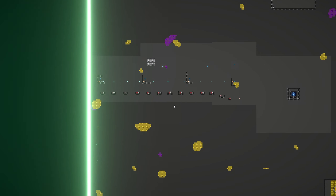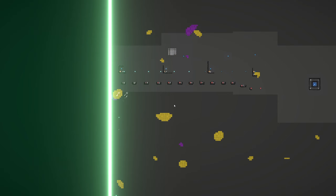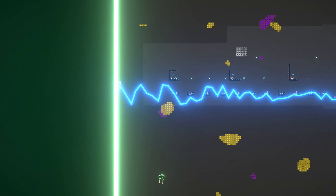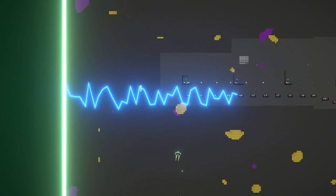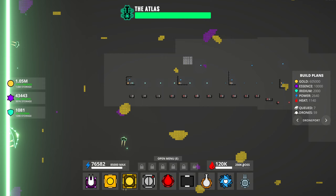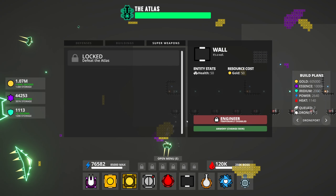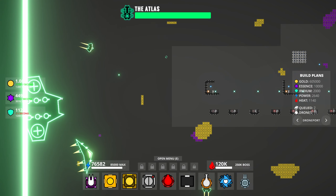We're going to get a whole bunch of extra heat right away, I think. I should have maybe saved before getting into this, but it's too late now. My HUD seems to have disappeared — where is this stupid thing? There we go, so let's increase my heat again. We're allowed to have a little bit more room, which should allow us to get more weapons.